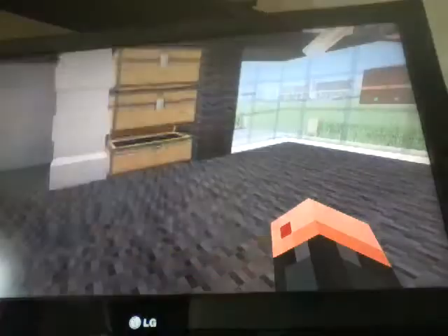I said I wasn't going to fly in this video but I cheated and flew. There are three chests you can't even open, and a nice light that probably doesn't work. That was Rory's house.